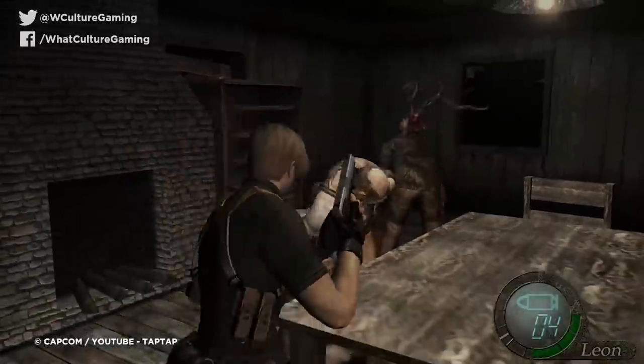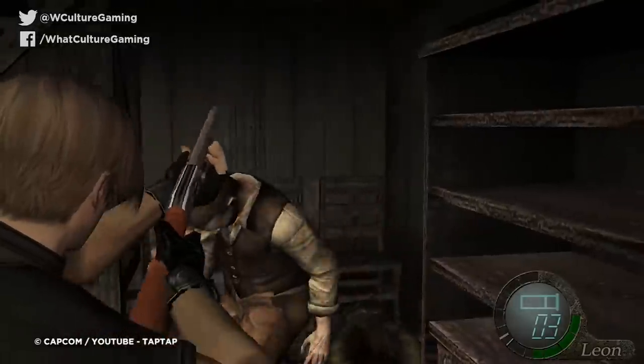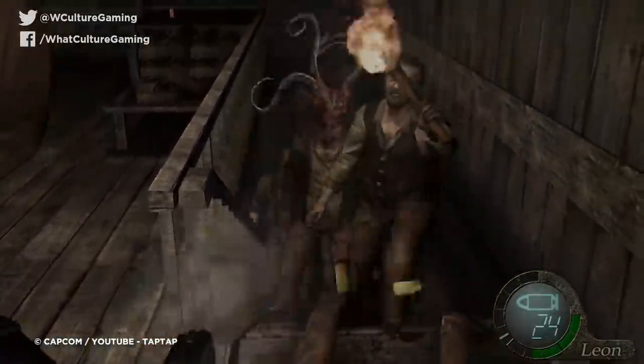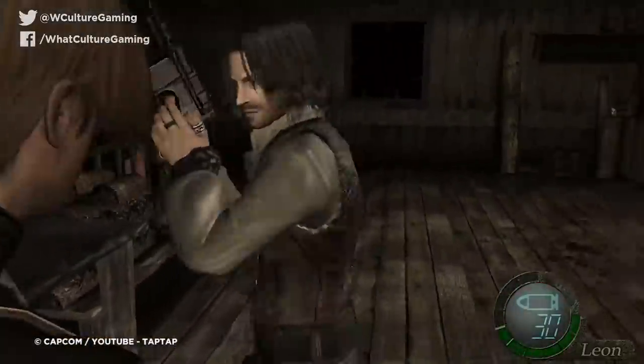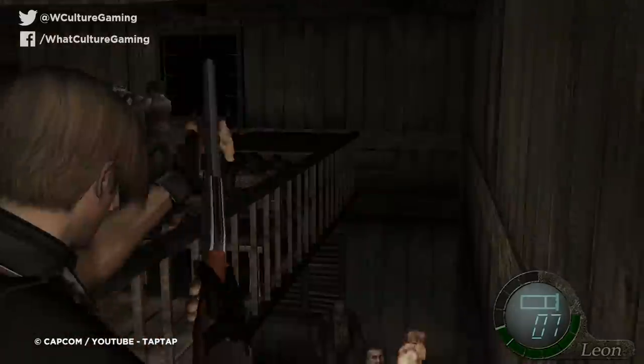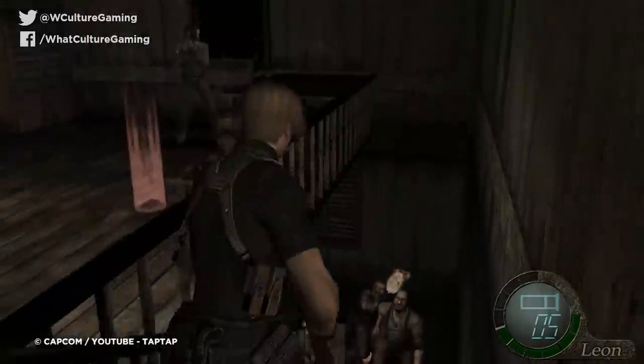While not as challenging as some of the bosses in this game, the cabin defense section amped up the tension to ridiculous levels, forcing you to barricade windows, bar doors, kick down ladders, and just pray that you didn't get caught between mobs of enemies. It wasn't uncommon to hear tales of people simply drowning under the infected — but you know what, it was actually damn fun, so much so that you kind of wish it was its own Mercenaries level.